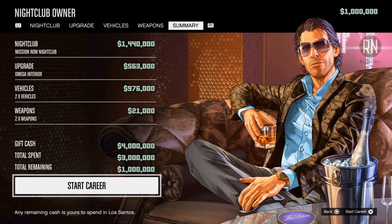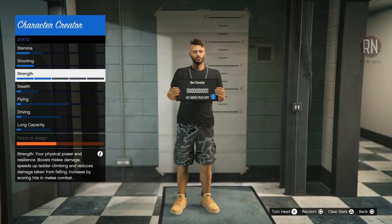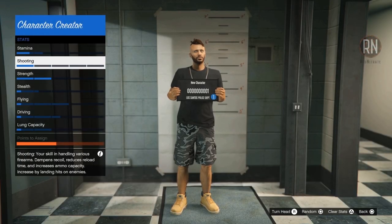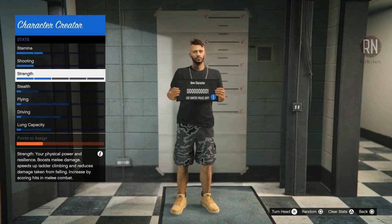Then we come to the final money screen, and if you've made the same choices as me, you will have exactly $1 million dollars to take out with you into the world, where if you keep following this guide, you'll be able to roll into stacks and stacks of cash in no time at all. Once you're done with the aesthetic stuff in the character creator, you'll then get to assign stats — focus mostly on shooting, stamina, and strength, as they're the most annoying to raise once you start playing.